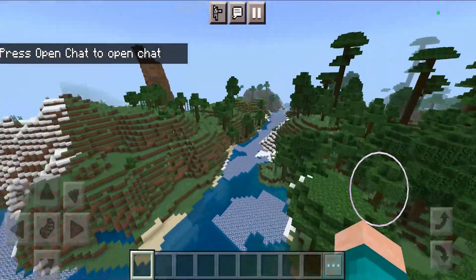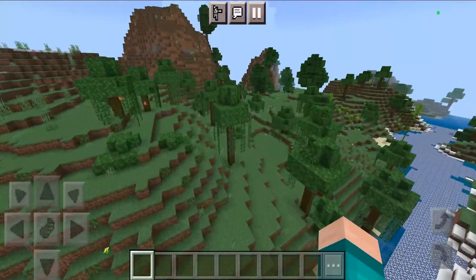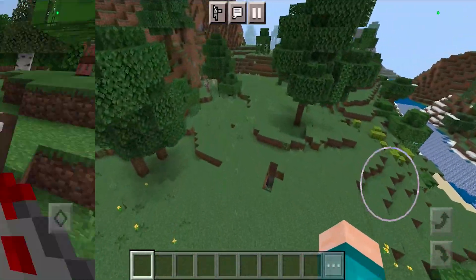And here's how the spring season looks. It's basically the same as vanilla Minecraft except we do have slightly brighter colors.